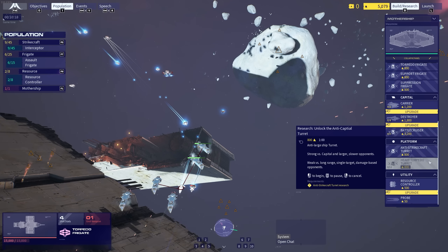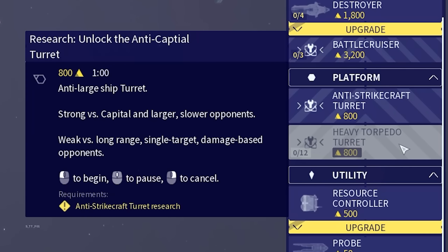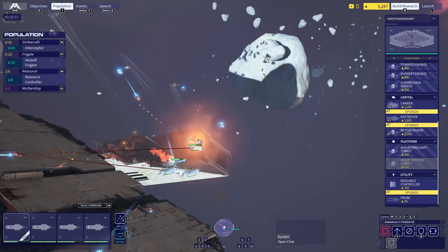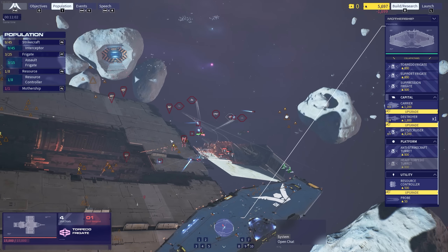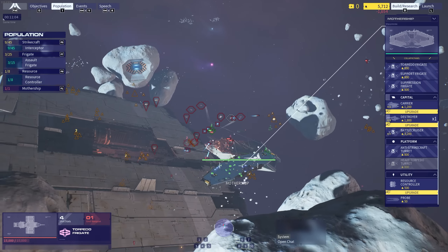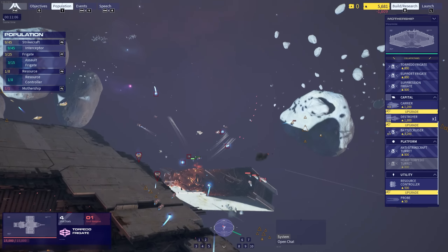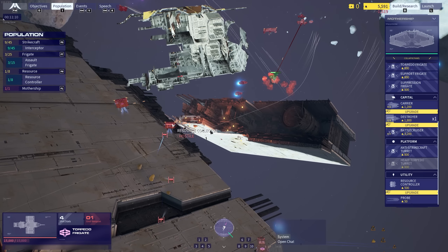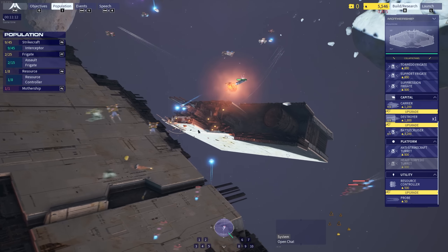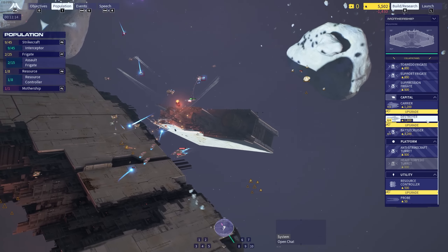Torpedo frigate — what is this? A heavy torpedo turret, strong versus capital, larger, slower opponents. I'm not going to lie — to say this is meant to be easy difficulty, I feel like I'm getting my ass handed to me. The challenge is definitely here. Let's make a capital ship — I feel like it's one of those too little too late moments. We're down to one resource collector, our resource production is down, and they have such a mass of frigates. It's just not going to be possible for me to catch up at this point, but I just want to see what a destroyer looks like.